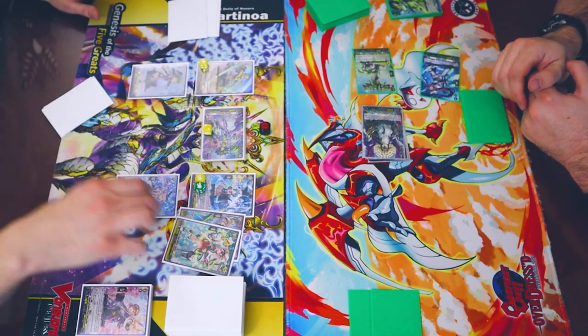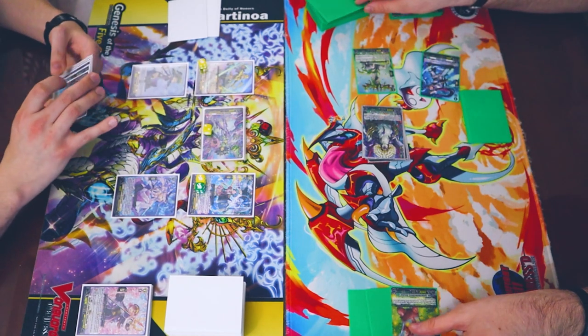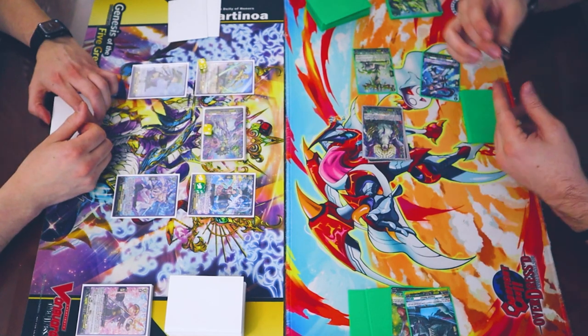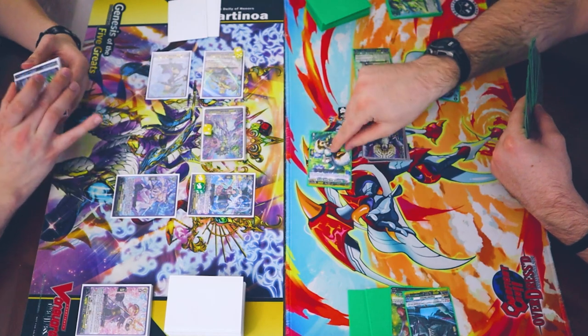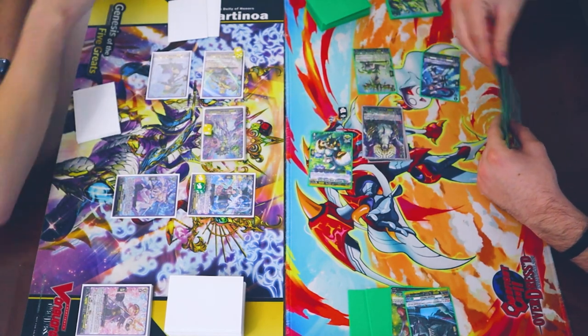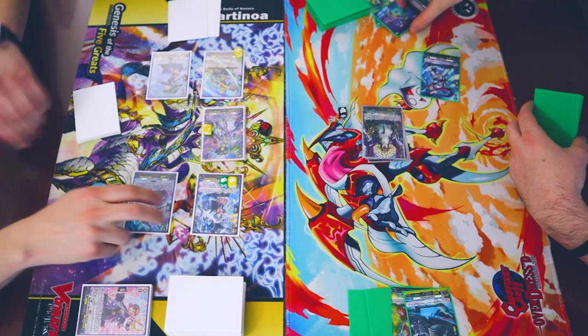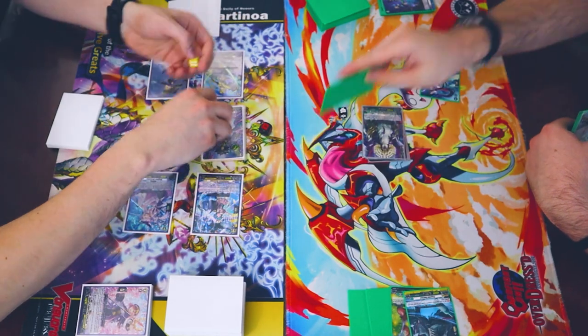It has to be a count of last, so it doesn't matter. This is going to be 38 to Vanguard. 38. I'm trying to change for 43, bounces there. 48 to Vanguard. 53. And that's my turn.